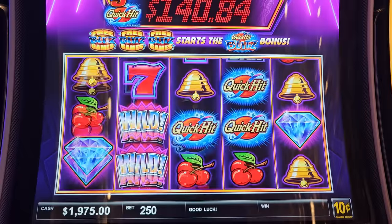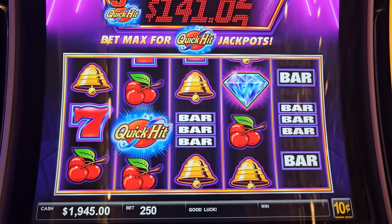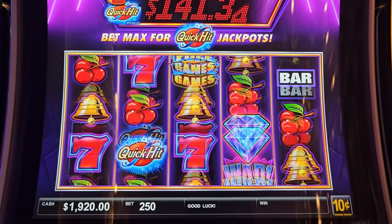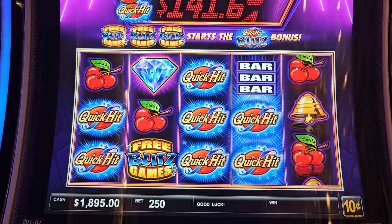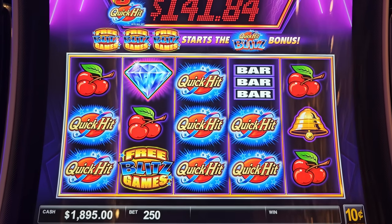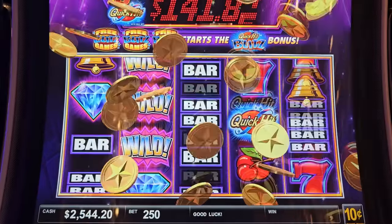Here we go, $25 marks. Quick Hit Blitz — let's get those powerful progressive jackpots. Look at this one — 12 or more Quick Hits, that's a $50,000 super powerful progressive jackpot. Oh, so close! We got the 674 there — the other one would be powerful. Very nice. That's a wonderful start — 674, let's keep it going.